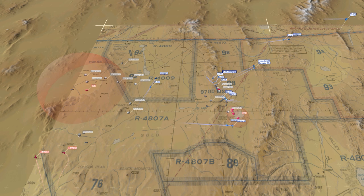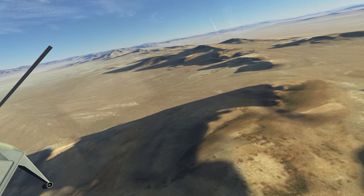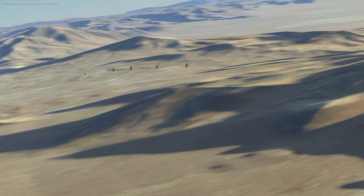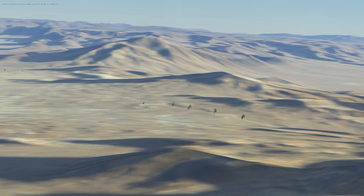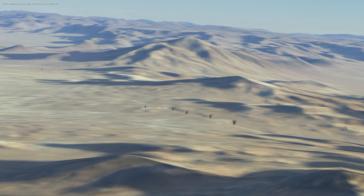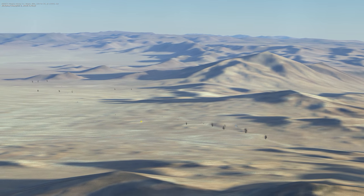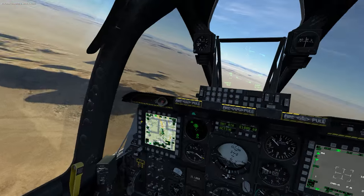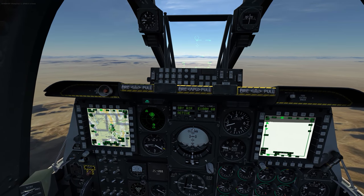I'll come around. Three and four should be coming back around, and they should have taken out those air defenses. Let me look in there visually, see if I can still see anything up. That's the JTAC location right there. I have some more stuff out there to the left — those are the ones I'm going to focus on. Now let me back off here and get into the pod.